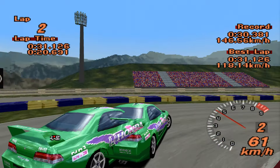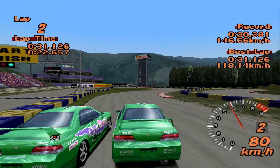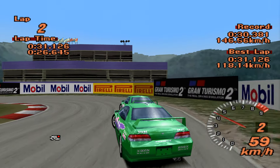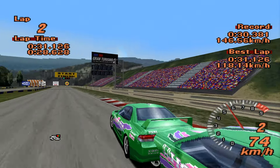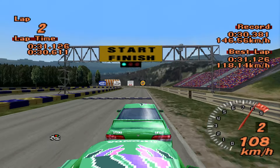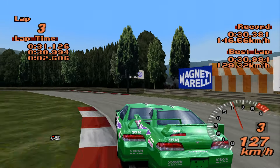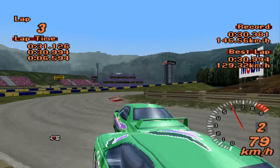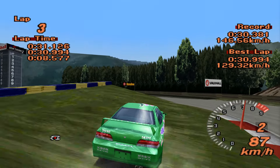I don't know if we're going to quite get that out of it but we'll give it a go. I had a messy gear shift right around here which wasn't ideal — 30.994. We're under 31 which is good, and this is really, really good actually to drive.